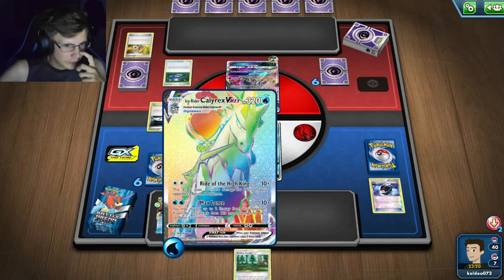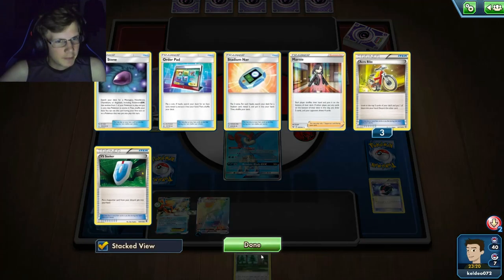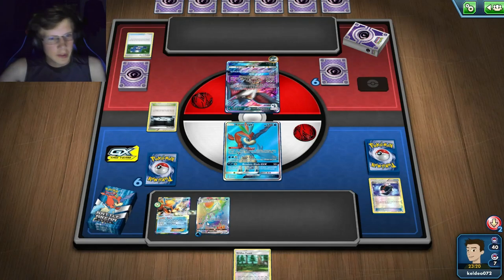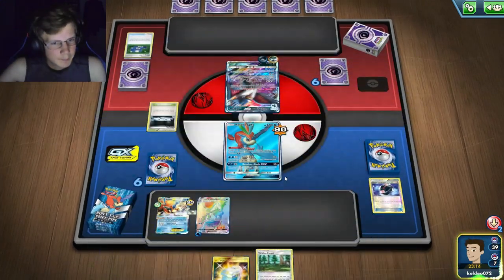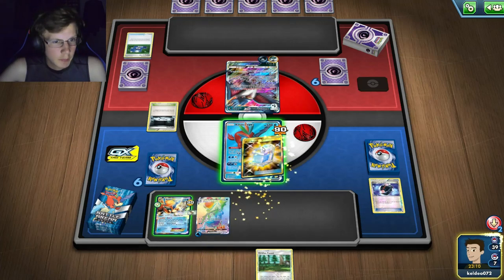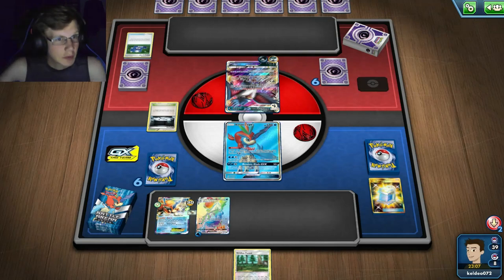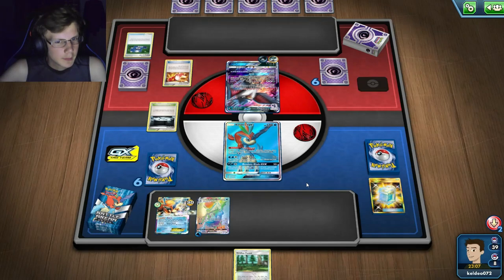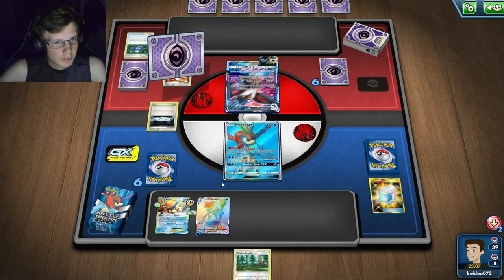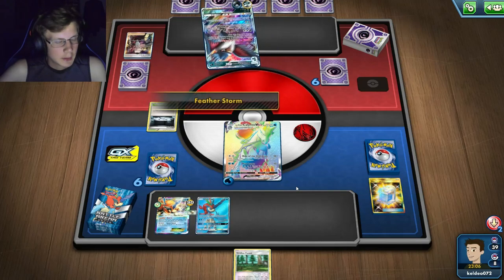It would be awkward if he used that card that discards energy and makes you discard two from your hand. He's going to use Boss. I should probably use Max Potion to stall a bit longer — I don't have to worry about another Unfair GX. He does have that Boss and I've got to be a little worried. He's going to Boss me out first. If I just top-deck something I'd win.